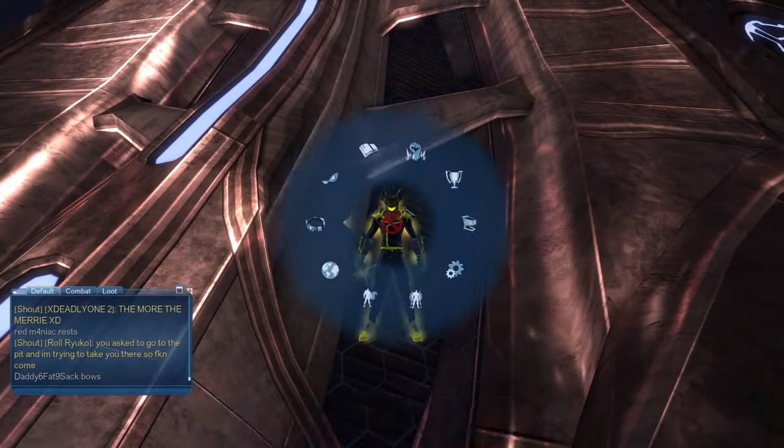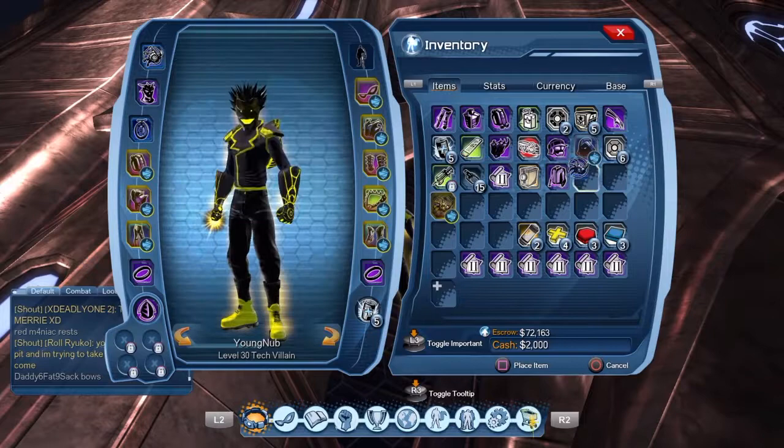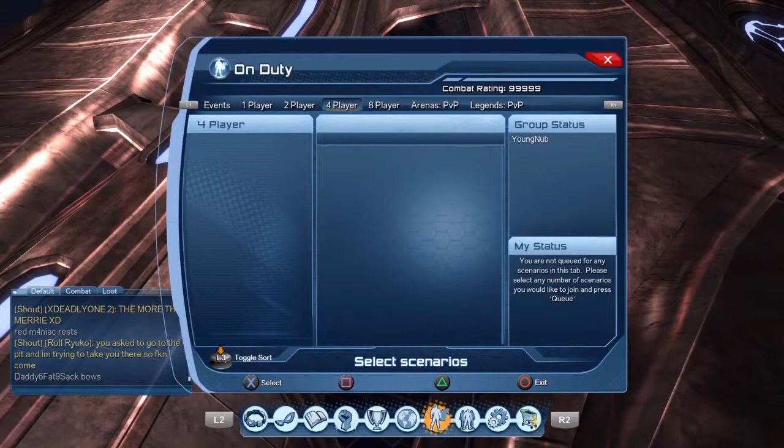If you guys need help getting this, you can always add me on DC and I can help y'all. My name is Young Love as you guys can see. It's easy — you just gotta do the dungeon and get the Guardian to drop it.